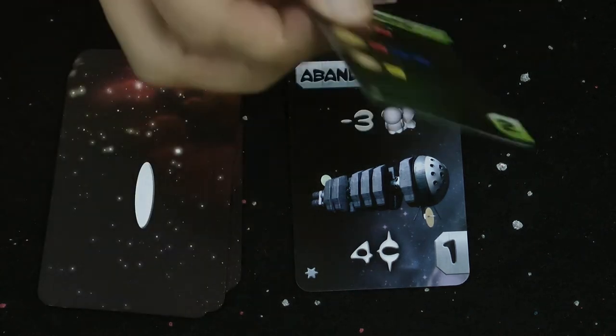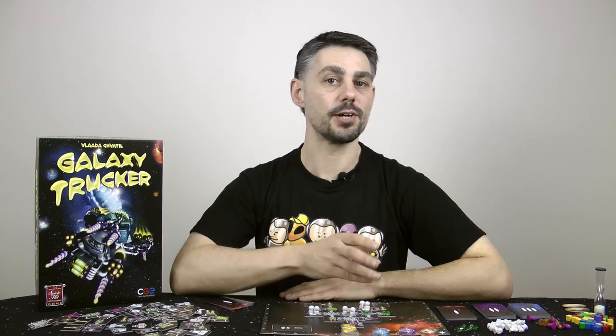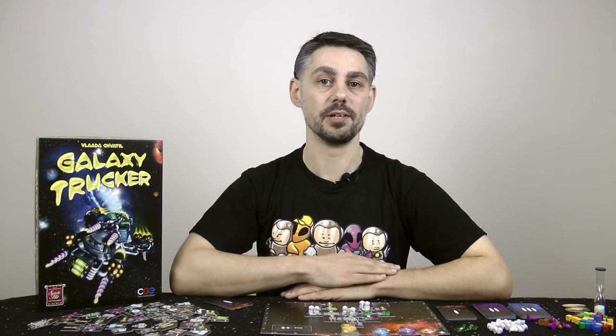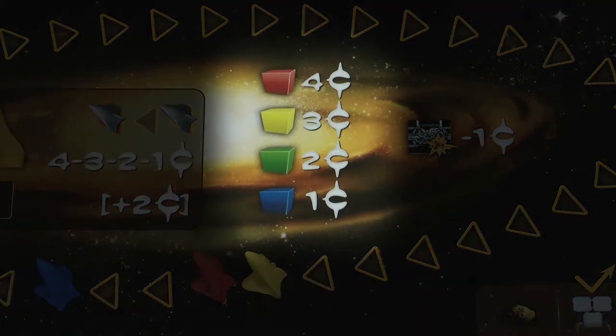The next card is Planets. This card represents a star system with some inhabited planets where you can land and barter with the locals for valuable goods. In flight order starting with the leader, each player decides whether they're going to land, and if they do, which planet they're going to land on. Only one player can land on each planet. The value of each piece of cargo at the end of the flight is shown here on the flight board.